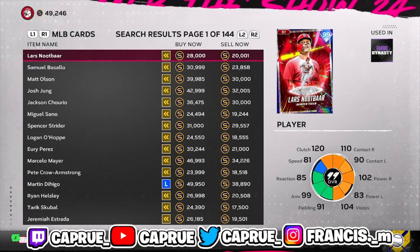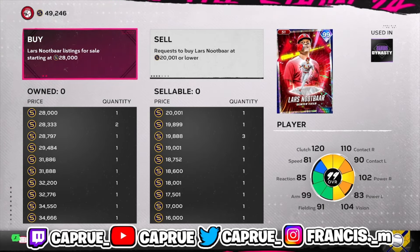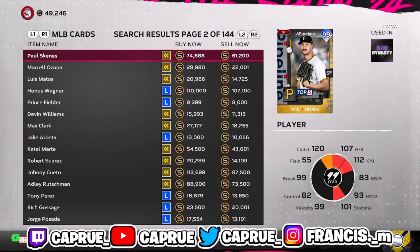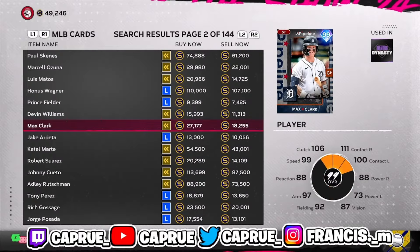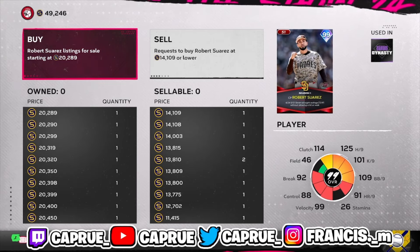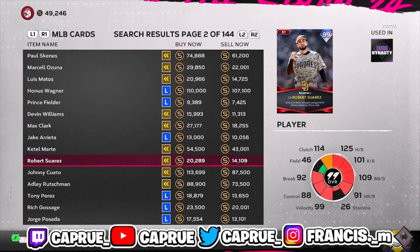Flipping works by going to Marketplace, MLB Players, and finding the gaps between buy now and sell now prices. For example, a card like this — if you bought him for 20k he could still be a decent flip, but his price is dropping like crazy: from 34,000 down to 28,000. You want cards with consistent prices. Another card here looks decent but be cautious — buy orders went from 11,000 up to 14,000, and there aren't many listed. Be careful with cards like that.